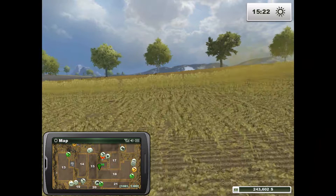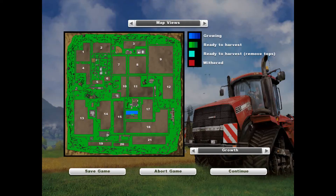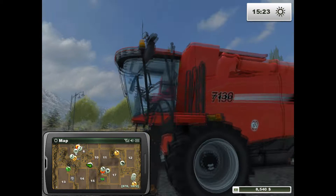Now that we've got $243,000, how about we just buy the combine right now? That's right — we just bought the Case IH Axial-Flow 7130 combine! It is built to meet the demands of today's mid-sized arable operations, from professional farms to progressive estates. This is the new combine that we own!